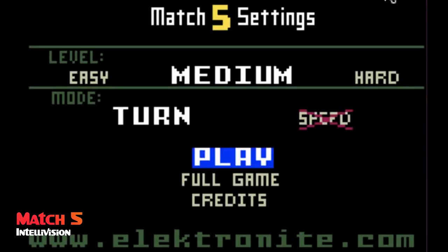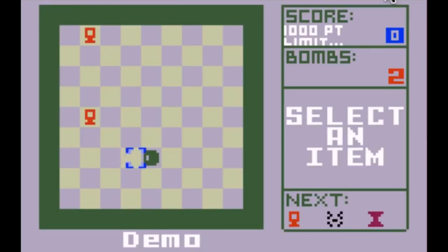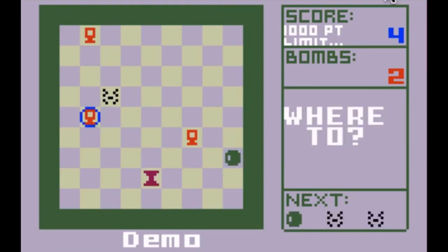Number seven is Match Five. This is a simple puzzle game where you match five or more pieces in vertical, horizontal, or diagonal lines. You move game pieces along unblocked paths — if you select a piece to move, there has to be an unblocked pathway to get there. When you line up five or more, they disappear from the screen. You can use bombs to clear gridlocked areas on the board. With each turn, three more pieces are added to the board, so it is challenging. It's a pretty cool little puzzle game with a neat fold-out box. The manual fits nicely, it's in color, and does a great job of telling you how to play. It's got a couple of controller overlays. Electronite does excellent work.